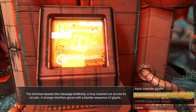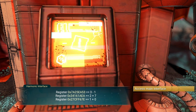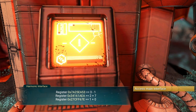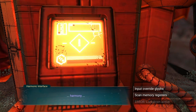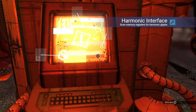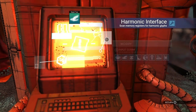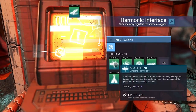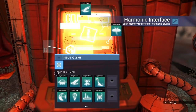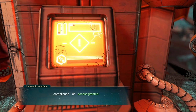We can either input override glyphs — which we don't know yet — or scan from memory to get a simple maths problem. It gives us: three minus one, two plus seven, one plus zero — so two, nine, and one. All we need to do is enter those into the glyph repository. It doesn't matter what order you put them in; I've tried several combinations and it really doesn't matter. We'll start with glyph two, then glyph nine on the next page, then glyph one — and that's going to unlock this pad. Access is granted.